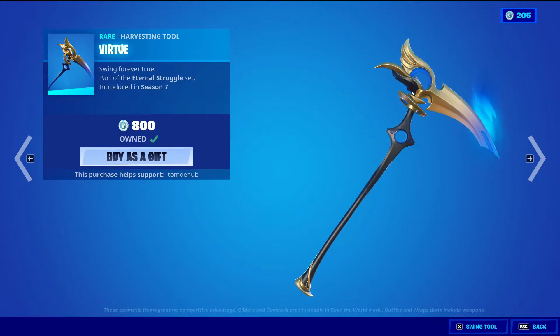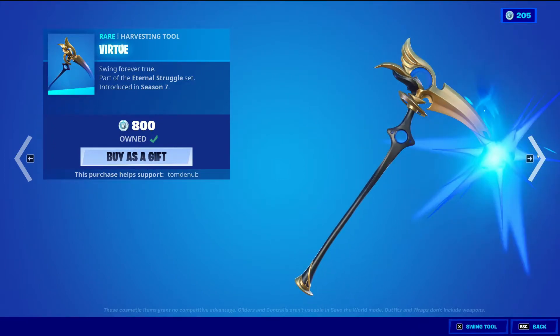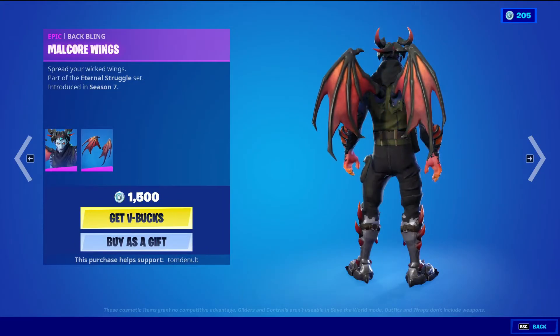Virtue — Rare harvesting tool, 800 V-Bucks. Malchor with the back bling — Malchor Rings, Epic skin, 1,500 V-Bucks.